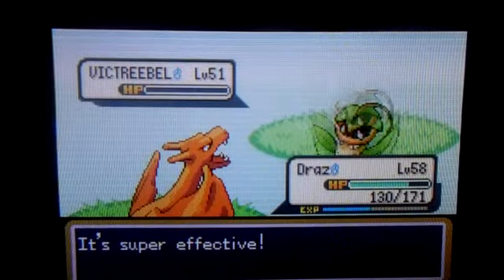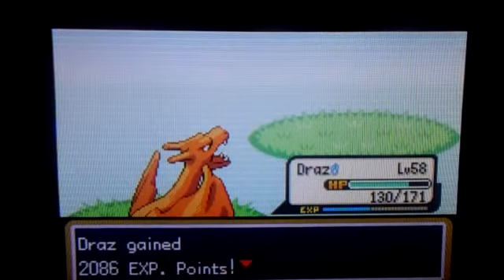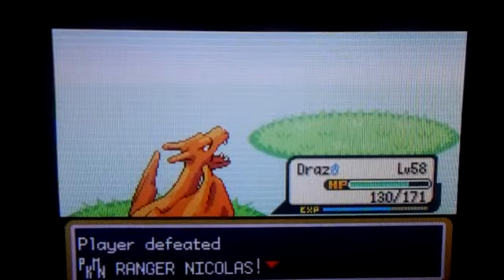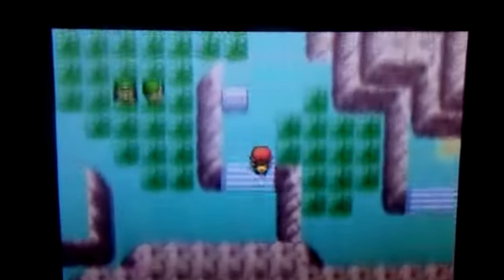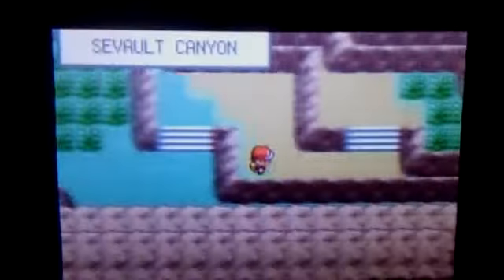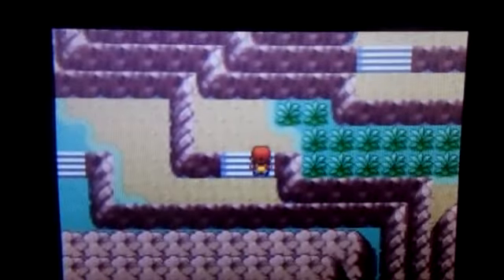And Phanpy is a pretty good Ground-type. It's definitely a defensive tank and it has some pretty nice attack and HP. In its final evolution, Donphan, it's definitely a great choice for a Ground-type. Definitely compared to other Ground-types like Marowak or Sandslash, it's in my opinion a better choice.